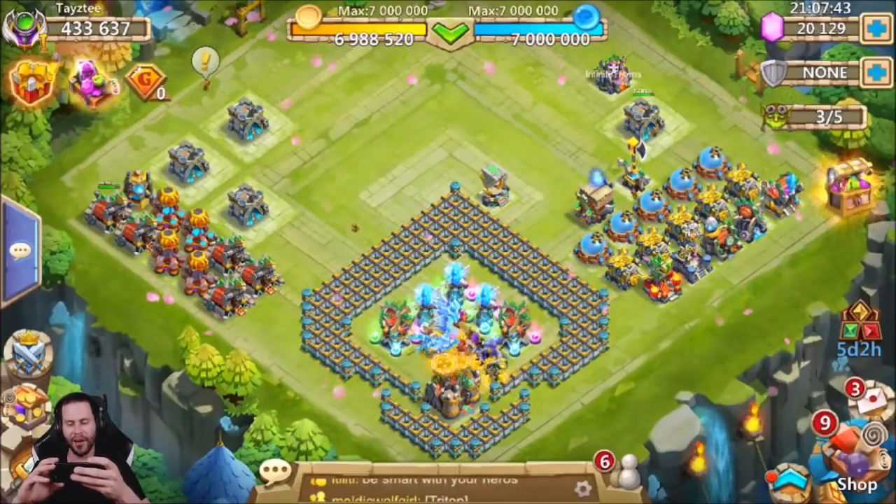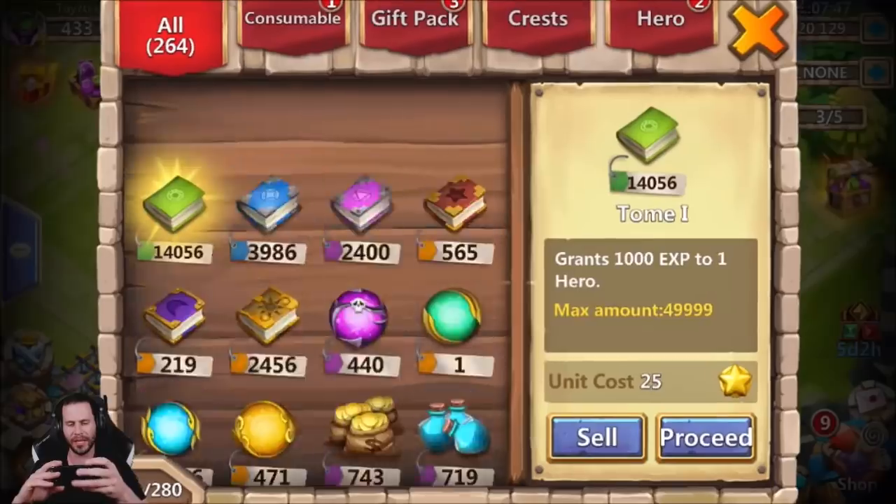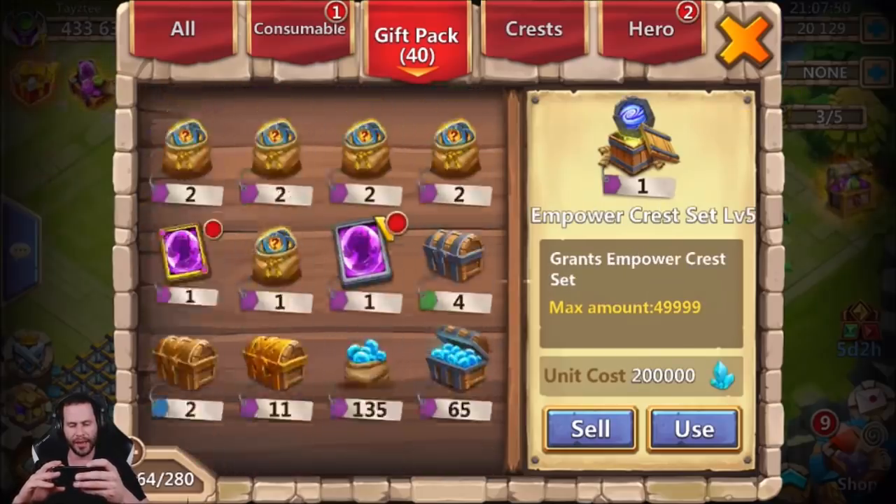Now we've still got 10 event coins, which is more than enough — I'm happy with 10 event coins. And we got 800,000 fame, which is just so great. Let's go ahead and get into the openings.